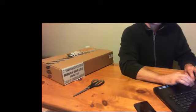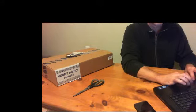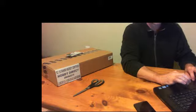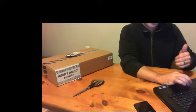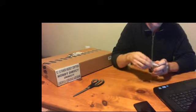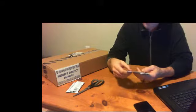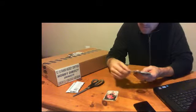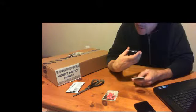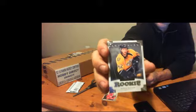All right, I'm gonna start with packs of Artifacts — first ones I've opened actually. I used to open quite a bit of it back after 10-11. All right, so here we are, first pack of the Artifacts. We got the base of King Ray, Mase, and Austin Watson rookie for the Predators. That was a sticker spark. All right, so that's numbered 999 and we got a braiding short print.